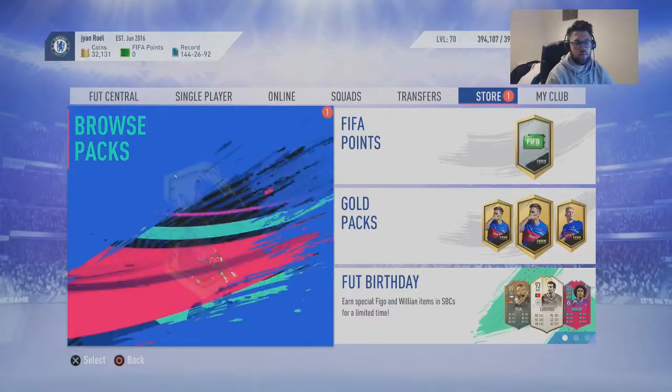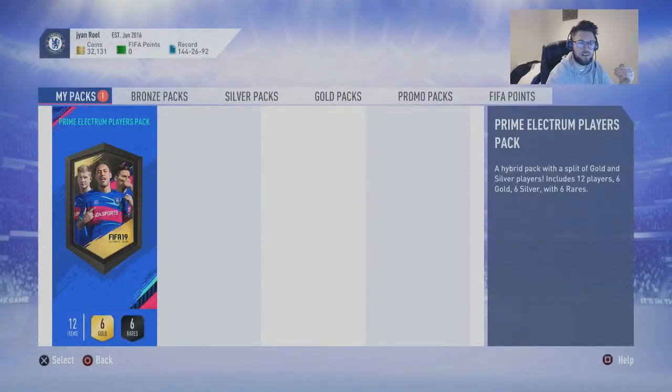I'll clip it to the pack and then we're back. So you get a Prime Electric player's pack — 6 gold, 6 rares, 12 items. I can open it in 3, 2, 1... bang.